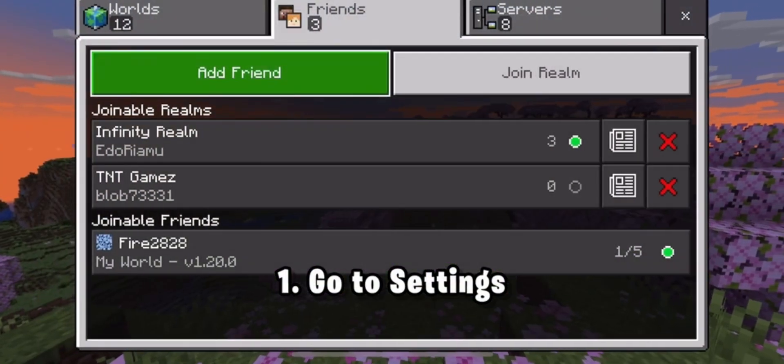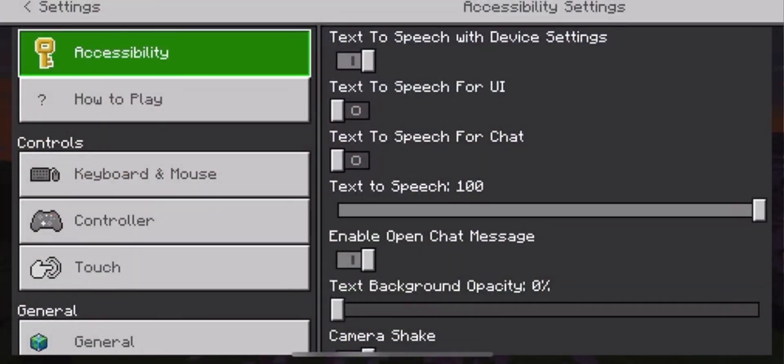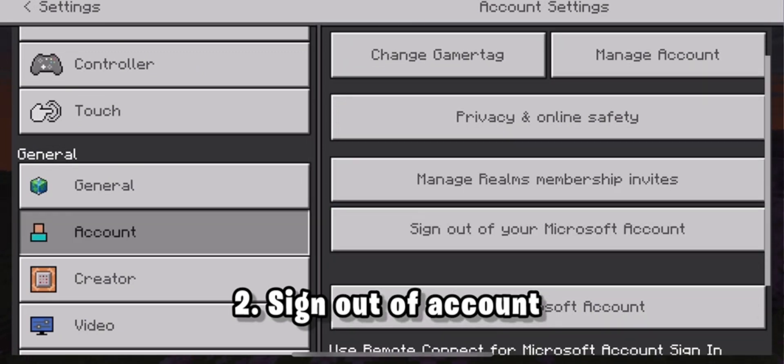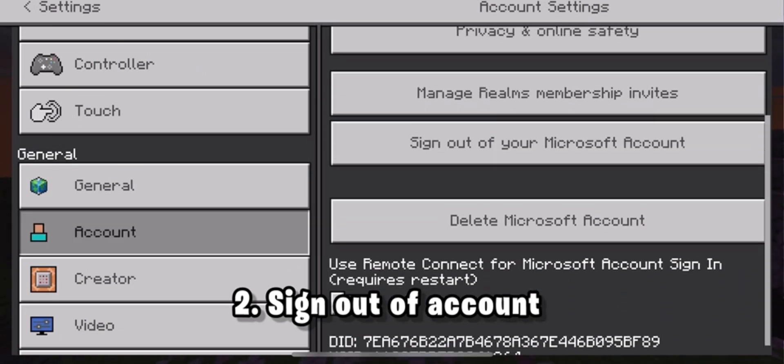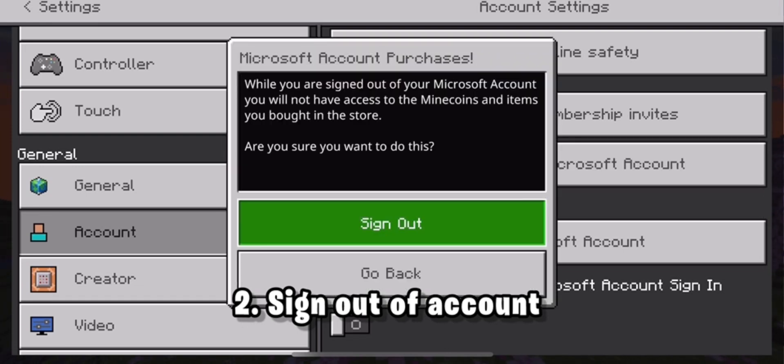Really expect that going in. So the first thing you have to do is go to settings — this is exactly how you solve it. First thing you have to do is go to settings and sign out of your account. This is really important because if you don't sign out, it's not going to work. So make sure you sign out of your Microsoft account.